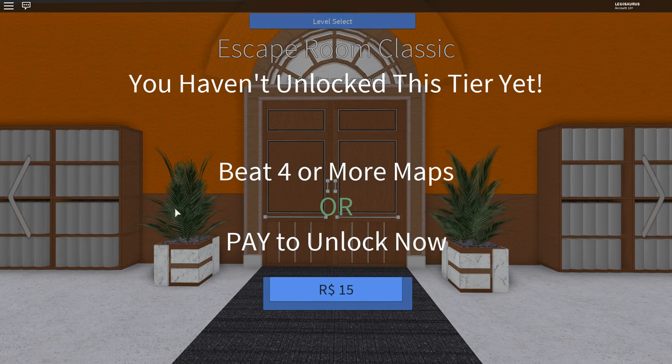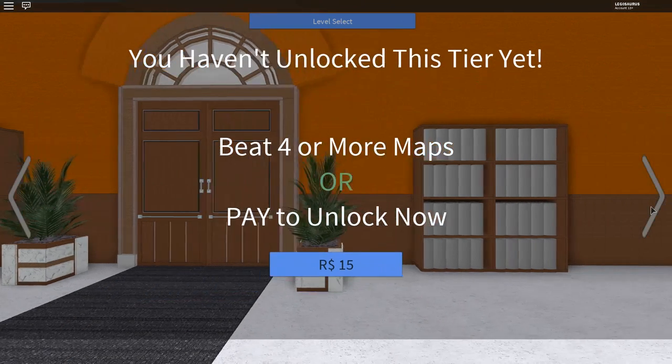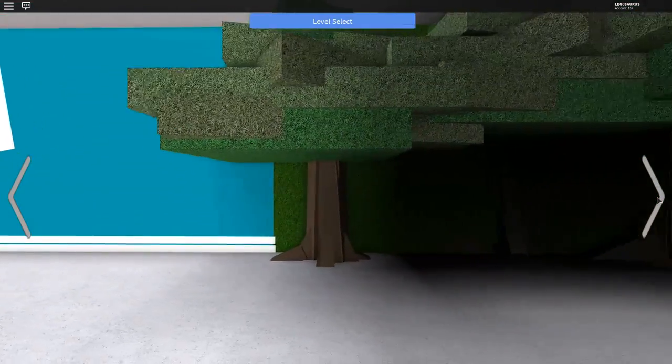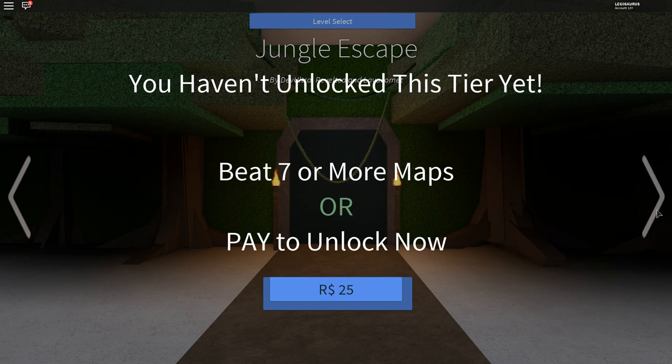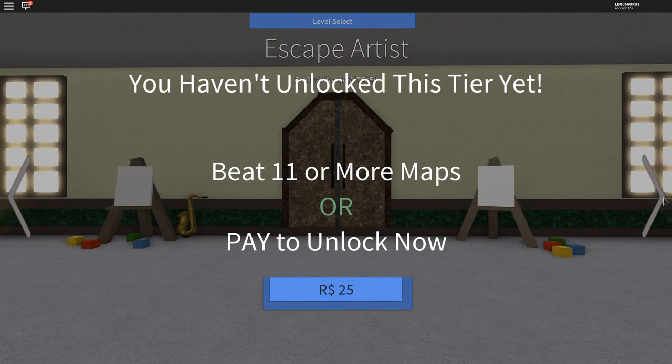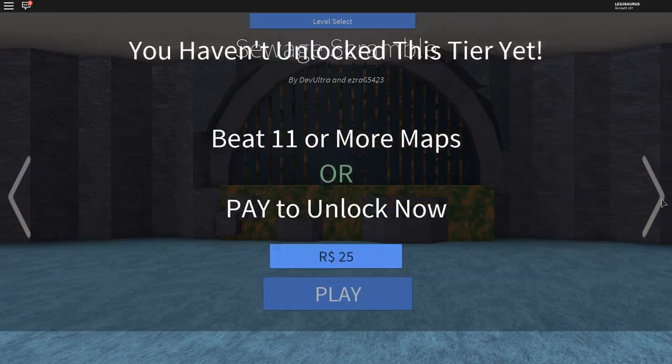I have to beat more maps to unlock those. They're locked for me because I've only done three maps so far. There's also Escape Room Classic - maybe it was the first level that ever existed, it kind of looks like a hotel door. Then there's the Bedroom Escape, the Jungle Escape, Insane Asylum - that one looks just scary. There are so many levels! There's also Escape Artist, which you unlock by beating 11 or more maps.